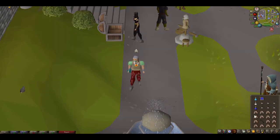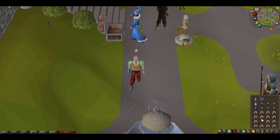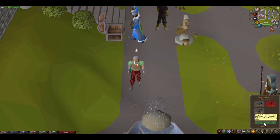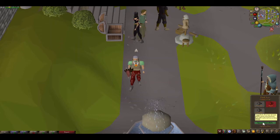Building upon the inventory setup, I want to highlight a couple more things. You'll notice I've positioned the spec weapon — in this case the dark bow, though it could be a granite maul or whatever you're using — right where the special attack option is on screen. So essentially I'll change into this weapon, navigate to the special attack screen, and press it without even having to move my mouse.